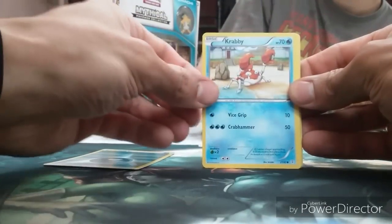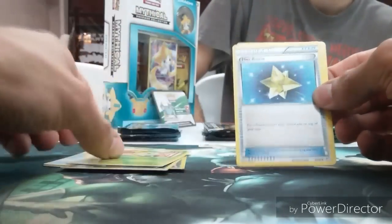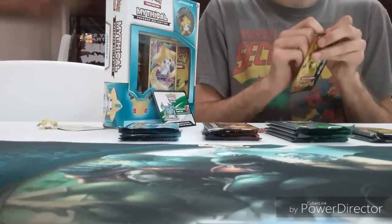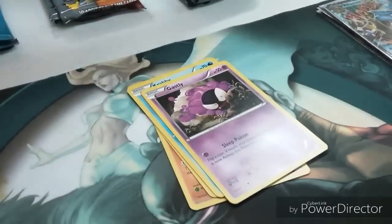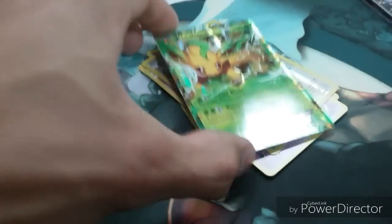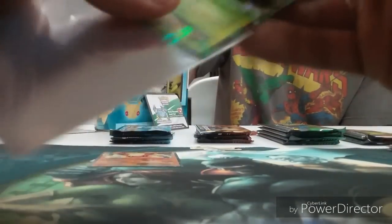Dark Energy, Krabby, Caterpie, Meowth reverse — that guy that confuses you — Yveltal. Radiant Collection, another Golem holo — cool! Chikorita, Max Revive, Double Colorless Energy. We got 13 packs left — more than halfway done — plus the box. Geodude, Water Energy, Krabby, Gastly, reverse Meowth — a Flareon EX, Leafeon EX! Espeon, Shauna Trainer, Pokémon Center Lady. Two for two Eeveelution EXes — we got all the Eeveelution EXes. I don't think we got Vaporeon actually — missing one.